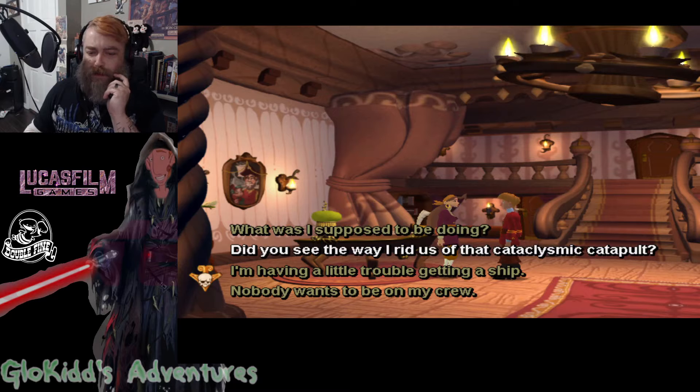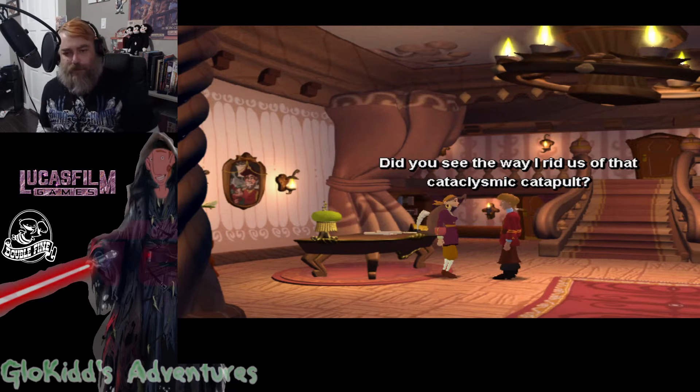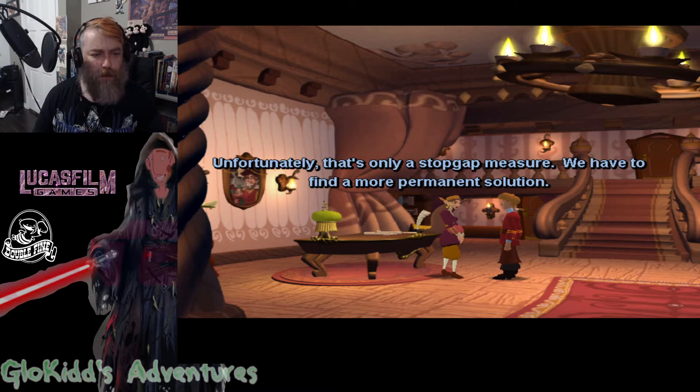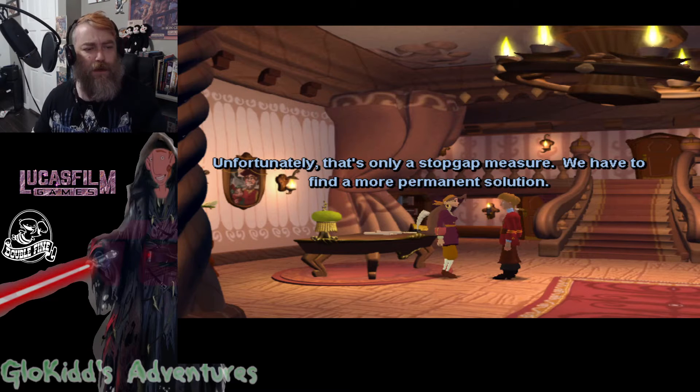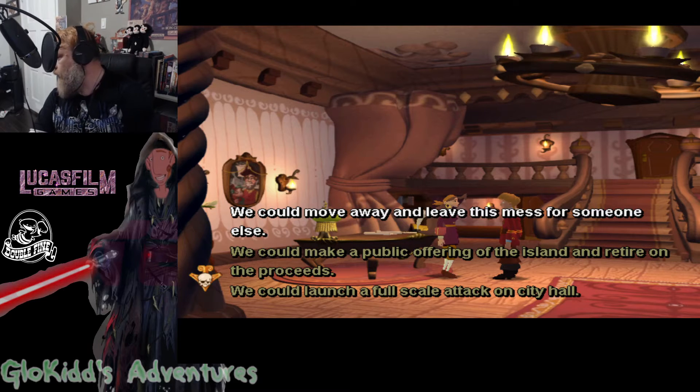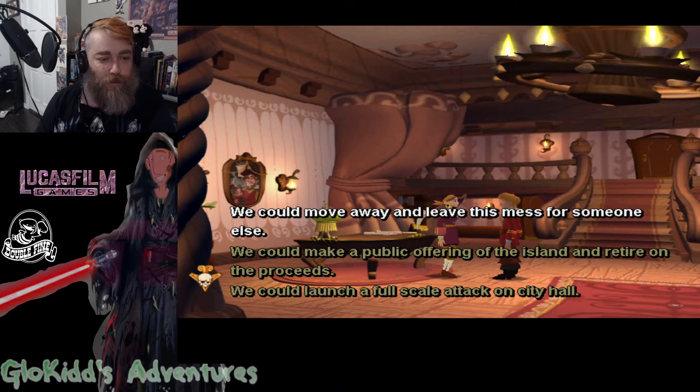Did you see the way I rid us of that catapult? I always knew you had it in you to destroy heavy machinery. Unfortunately, that's only a stopgap measure. There's a family photo on the wall there — right there. Hmm. Above the Wii. Looks like a little Elaine. Possibly her dad or grandfather. I'm suspecting grandfather. Is that supposed to be young Herman?